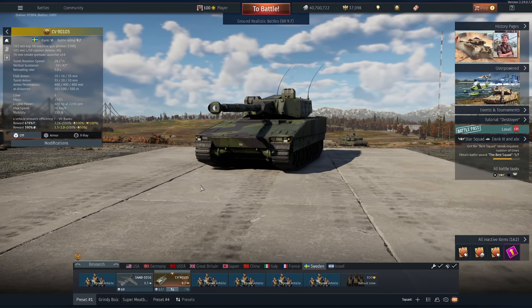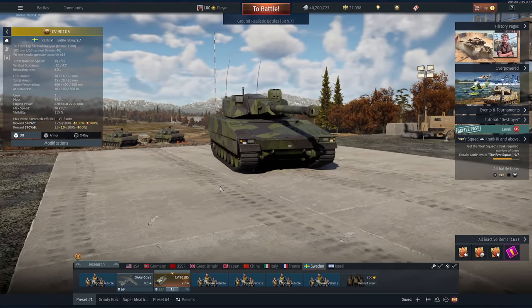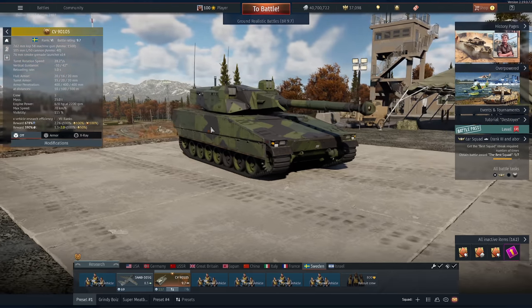Thirdly on the list of great changes, this thing gets access to generation 3 thermals — that's the high definition thermals. It's very easy to pick out targets, it's got insane zoom, and it can fight really well on a defilade. Negative 10 degrees of vertical guidance — that's pretty remarkable.